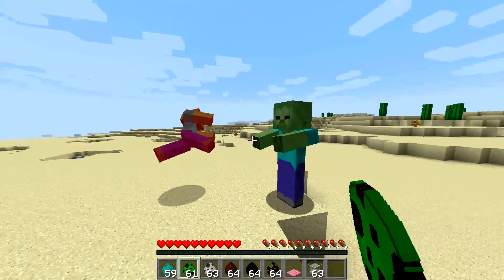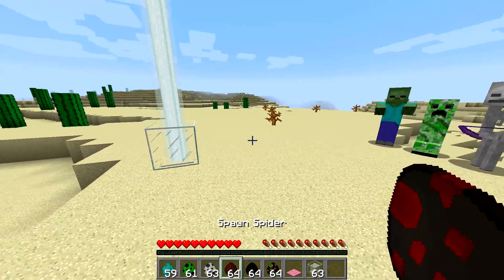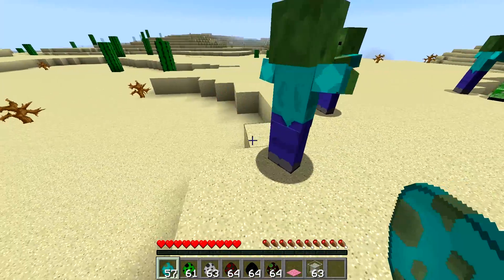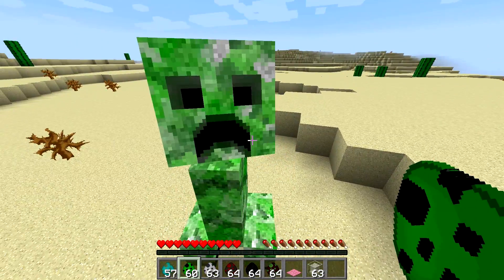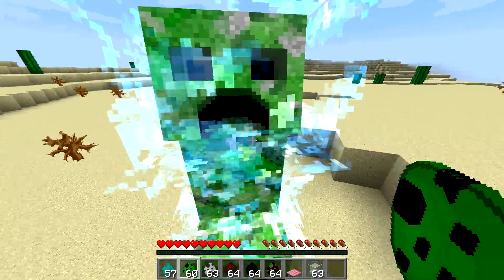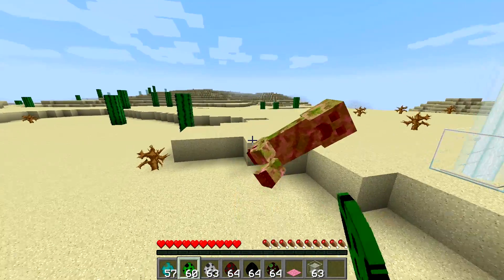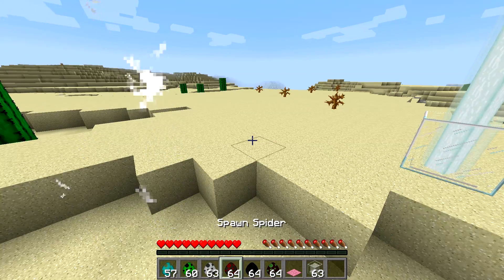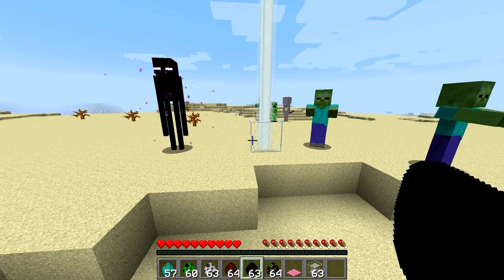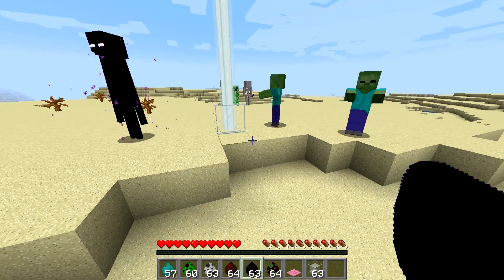In 1.9, the size of the pack the game attempts to spawn is not fixed to four, but is a random number from one to four. So it may decide to spawn first only two zombies, followed by just one creeper, and maybe one enderman. Essentially, for every pack it draws a random number of attempts from one to four, so on average it uses 7.5 attempts to spawn up to four mobs.